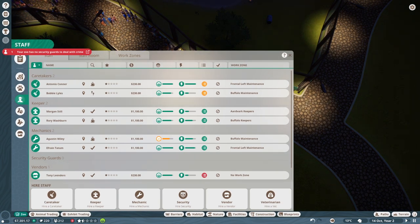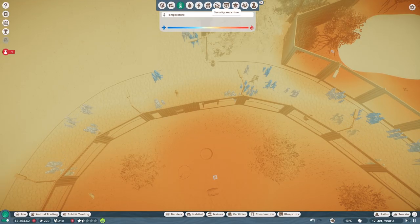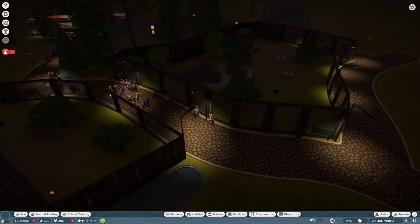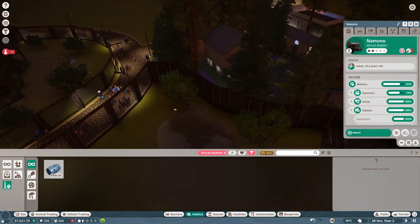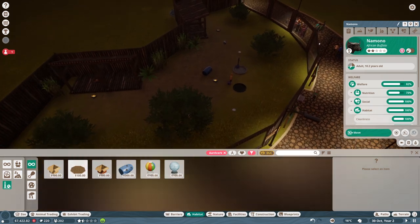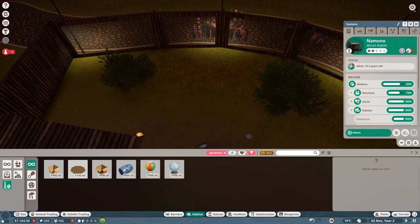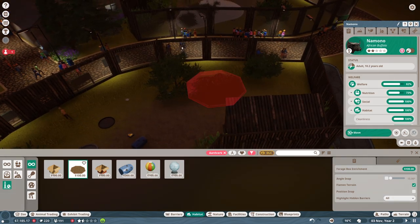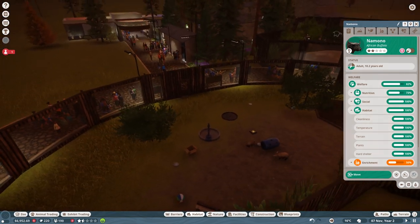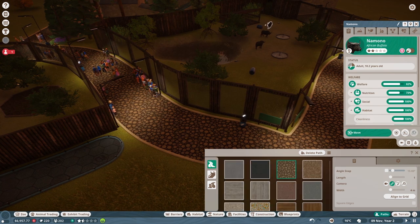Is there crime? Are people being little criminals? I think there's a crime map. No — it's just telling me I don't have security guards. It's not telling me people are stealing anything. Vet research is complete, so we're working on the aardvarks now. Let's look at the aardvark — we have unlocked new things. You can give them a forage box. We haven't needed security guards, so I'm not spending money on that right now. I'm going to temporarily clear out this path and see if I can get the staff path to join up better.